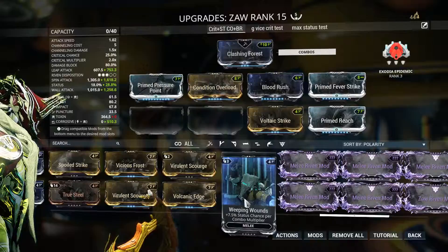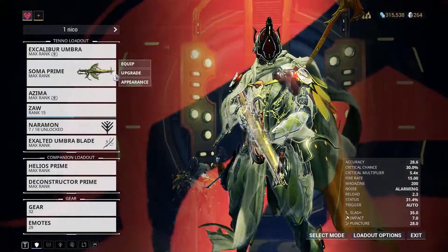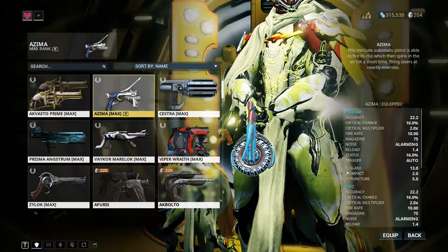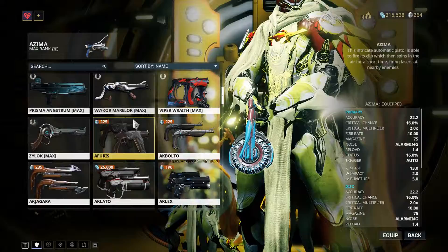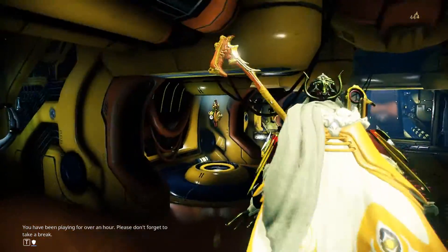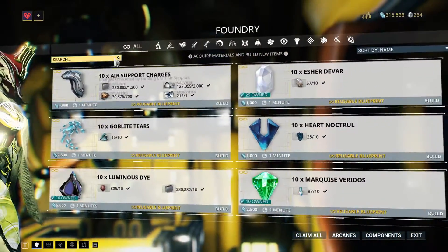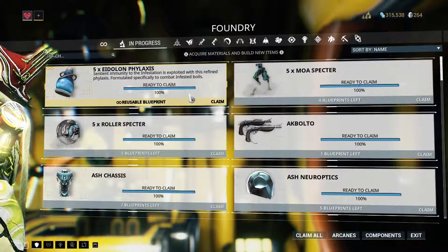I have to see how Whipping Wound maxed works. I'm running out of Endo — I'm already out of Endo, honestly. Do I have something to rank up?